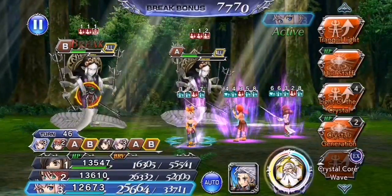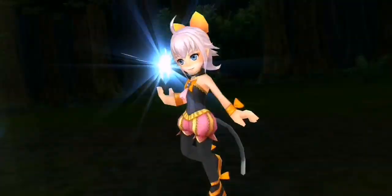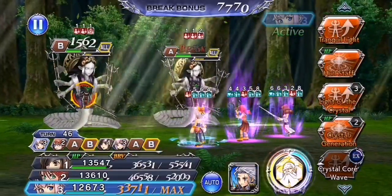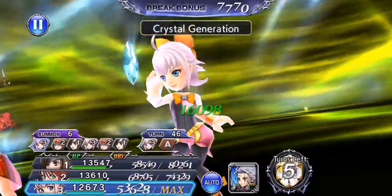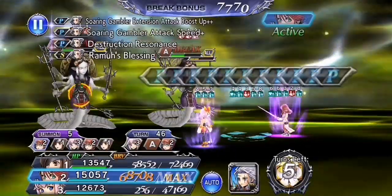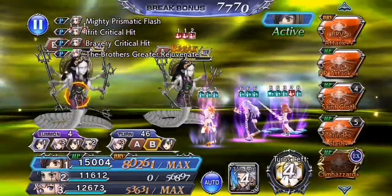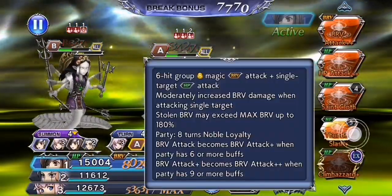I'm gonna use the third crystal generation here, and I'm actually going to use the summon as well — why not. I want to bring in Setzer now to cash in on his incredible damage with the weakness up. I'm not doing the mistake of doing HP plus again, so I'm gonna do Thunderslash.